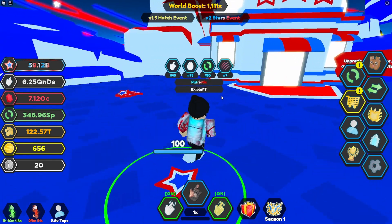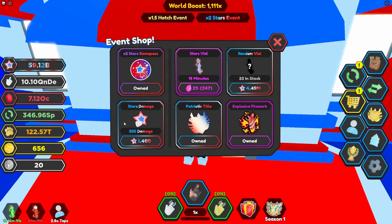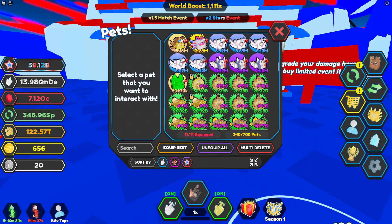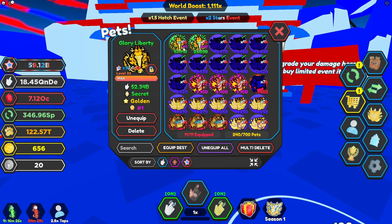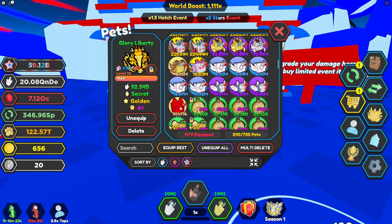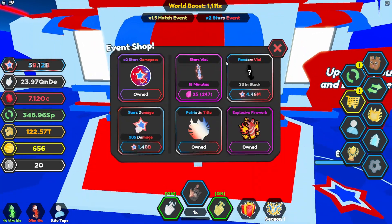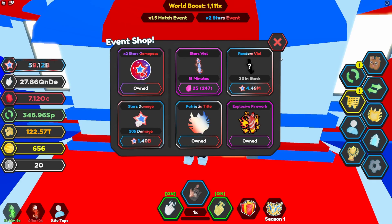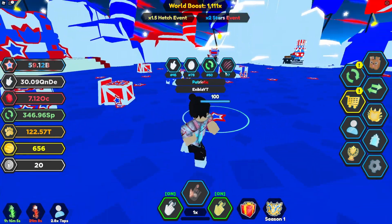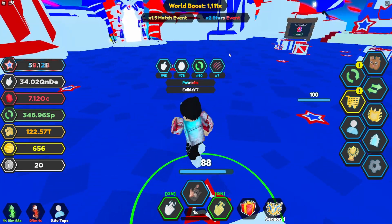Once you have some pets going and a good amount of stars, come over here and start buying the star's damage. The star's damage is the only way you do damage, no matter how good your pet is. For example, this secret has 52 billion and a 10,000 star bonus, but it does no more damage to the crates than a pet with just four stars. The only difference is the star multiplier. Your entire damage comes solely from the star's damage upgrade, so upgrade this to do more damage to the crates and chests. I'd recommend getting this to at least 100.